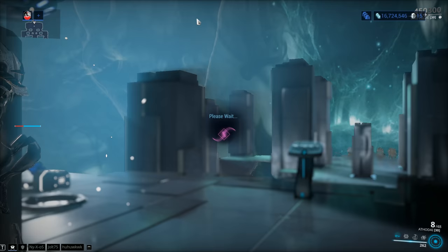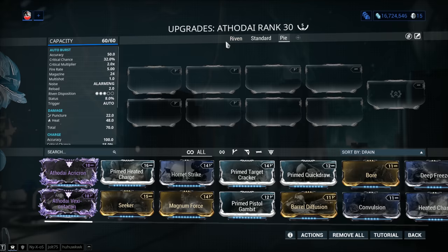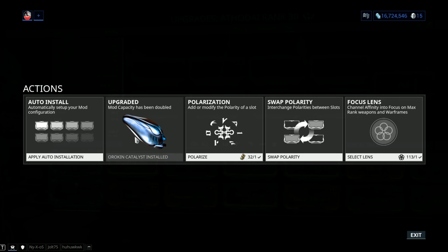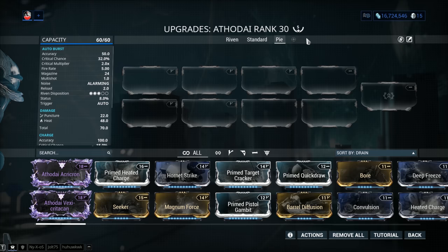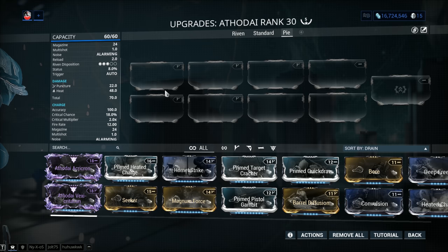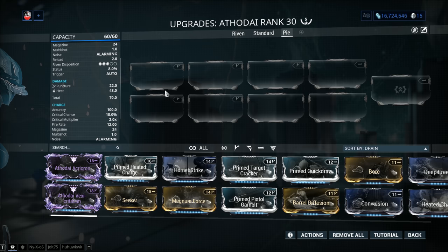Let's have a look at stats. Mod capacity is 60 out of 60 — if yours comes with 30 out of 30, go into actions and plug in the Orokin Catalyst, doubling your mod capacity. You can pay 20 plat, grind it from Nightwave, or get a blueprint from the daily sortie if you're lucky. My Atodai has been forma'd 5 times total, but for the build I'm recommending you can get away with 3. With a Riven, go to at least 4. Accuracy is 50 for the auto burst fire, and 100 for the secondary frontal cone — though accuracy doesn't really matter for the cone.